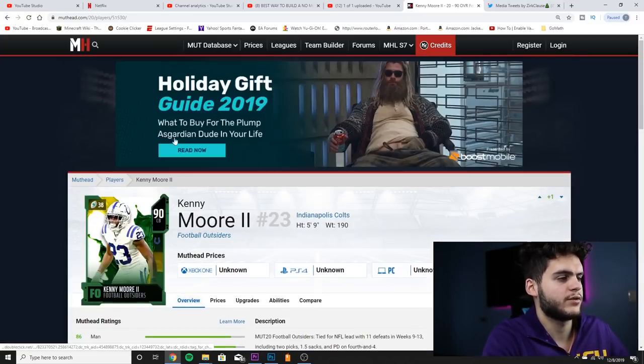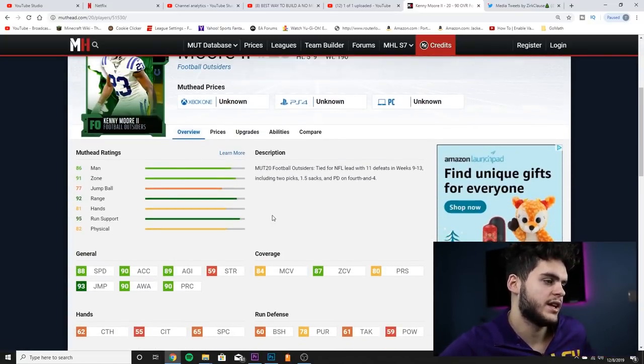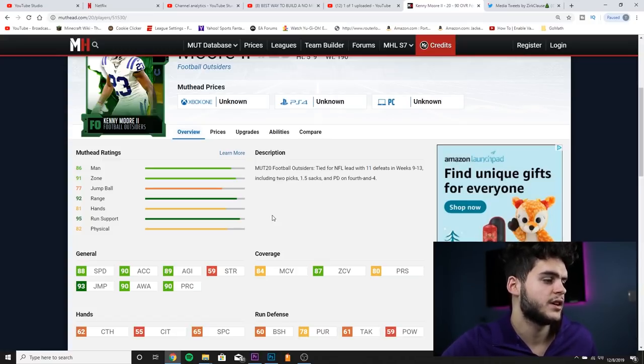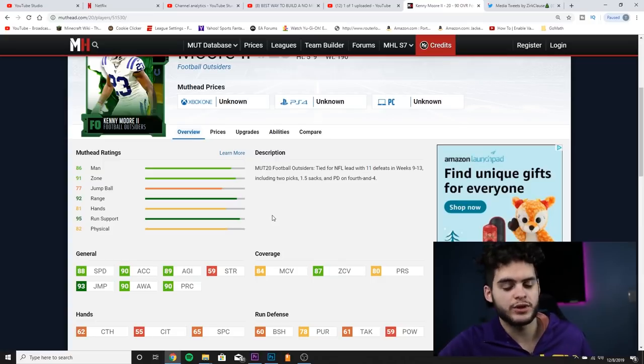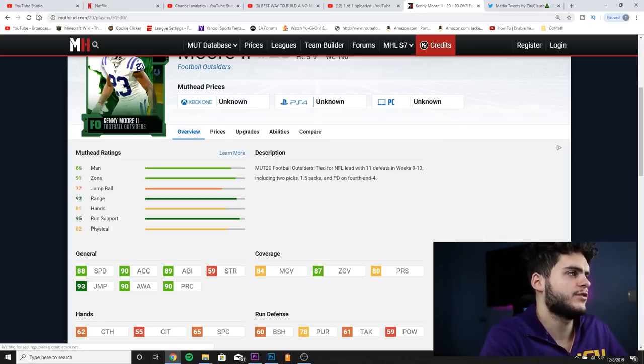Kenny Moore, 90 overall cornerback for the Indianapolis Colts. He has 88 speed, 90 acceleration, 89 agility, 93 jumping, 90 awareness, 90 play recognition — solid all around athletically. Coverage: 84 man, 87 zone, 80 press, and 78 pursuit. He's a decent corner. The card would really shine on a Colts theme team with lockdown and Madden abilities boosting him to the 90 zone threshold. Definitely a nice addition to any Colts theme team.